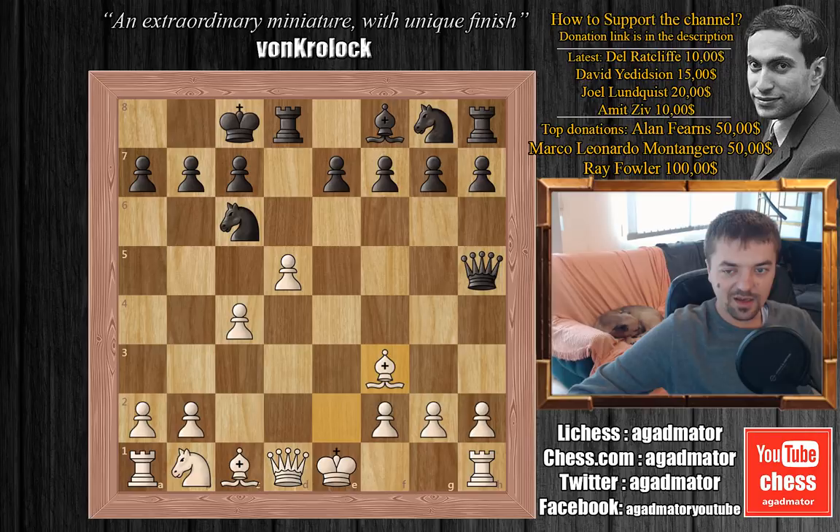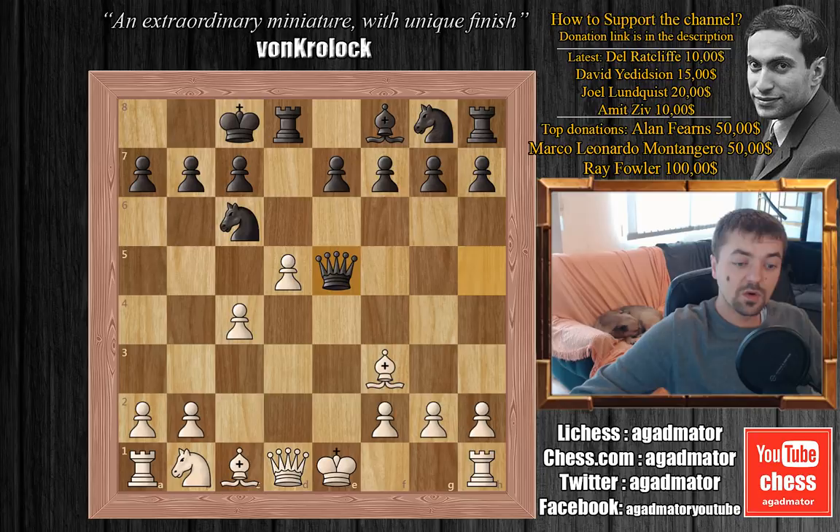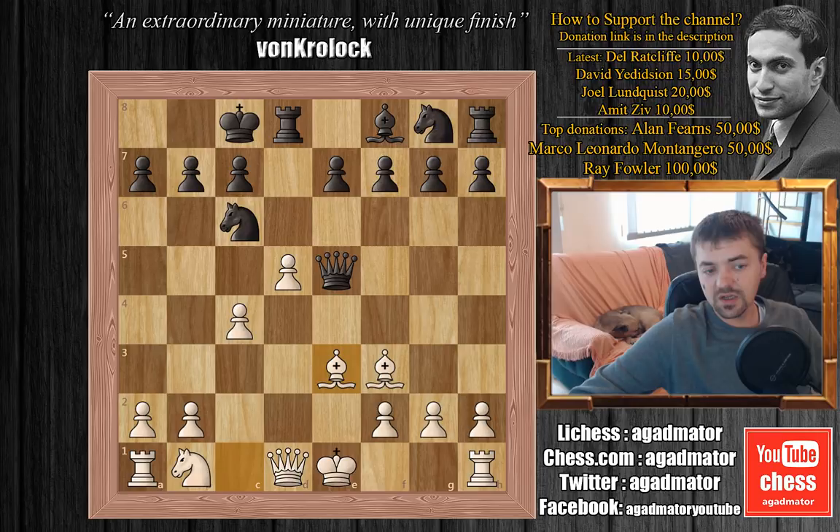Schmidt plays queen to e5 with check — he's checking the black king and also attacking the b2 pawn. It doesn't really matter that his knight is attacked since if d captures on c6 then white loses a queen. But in this position, Runow played bishop to e3 — he invites black to capture the b2 pawn, and so black does it. There doesn't seem to be anything wrong with it.